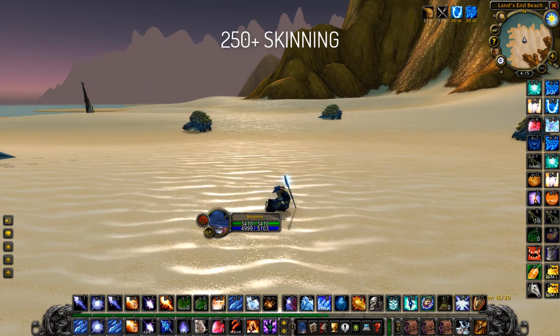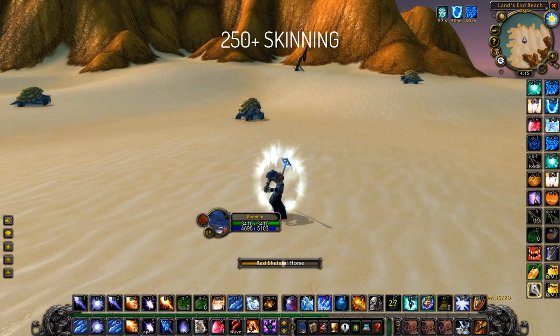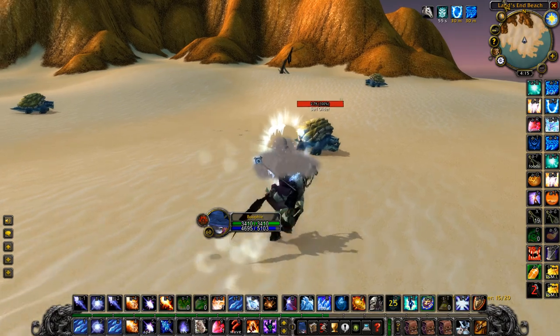Skin them after and that's the most efficient way. As you can see they only have 2600 health, which isn't much. If you're level 60 you should be able to burn them down super quick.